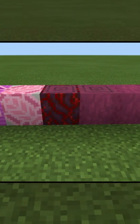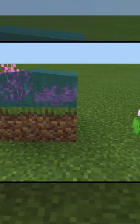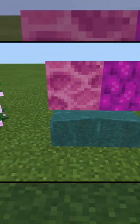As we continue along, we have more crimson things, and those have pink on them as we found out earlier. We have coral, and those are nice. We have the flowers, and the lilac has a little bit of pink on it, so I put it in here. And we have more coral.